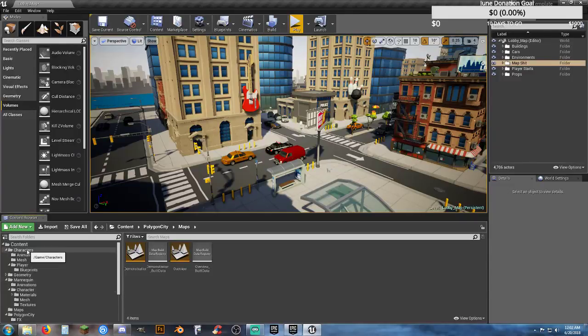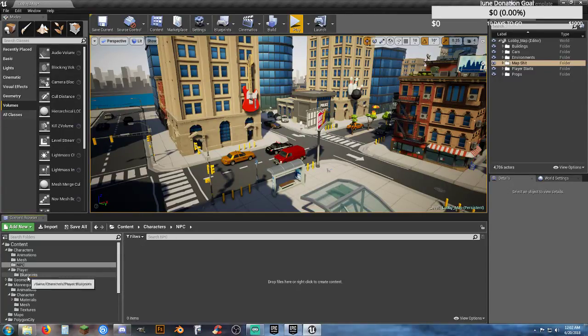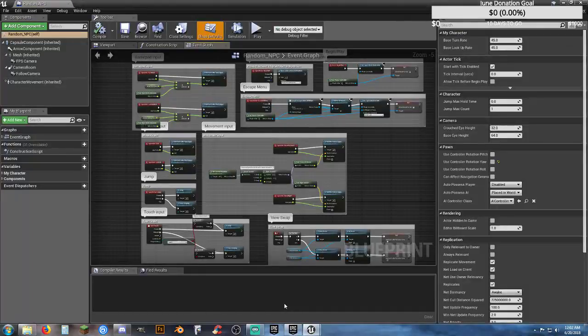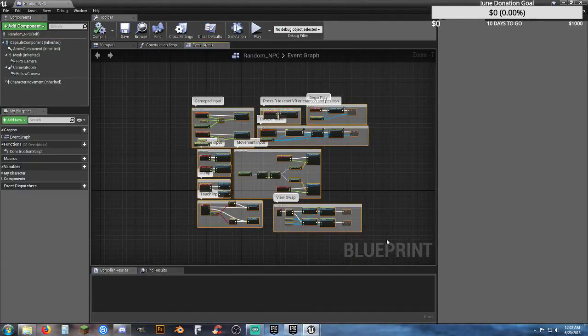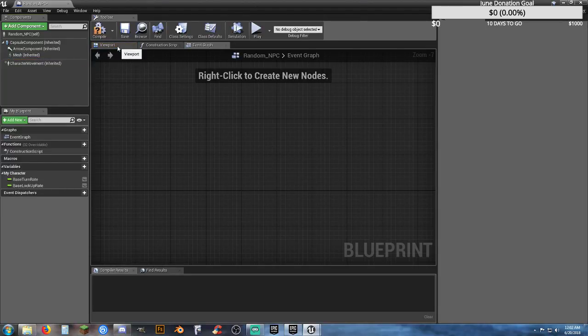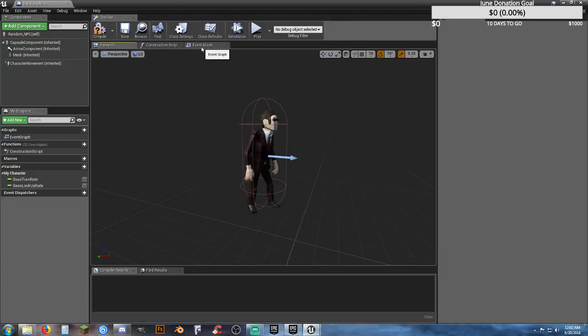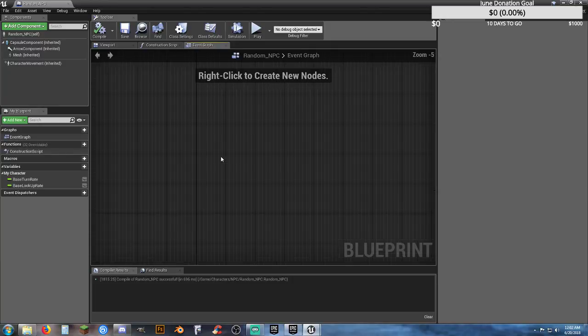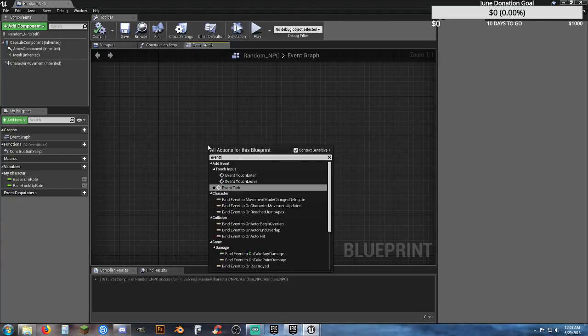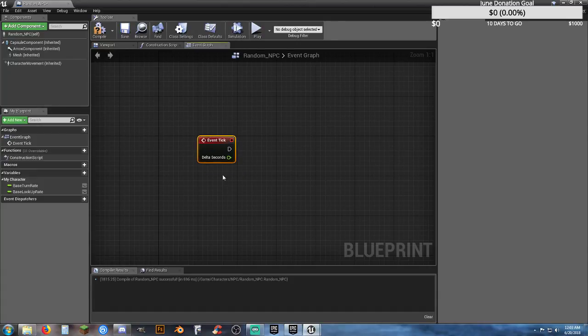Let's go ahead and create an NPC. Go to our Characters folder, create a new folder called NPC. I'm going to go to my Blueprints folder and grab my Player Base, make a copy of it, hit F2 and rename it Random_NPC. Go into it — you've got all this cool stuff in here, but we don't need it. Get rid of Follow Camera, Camera Boom, FPS Camera — we just need our Mesh and Character. Compile, Save, go to the Event Graph.